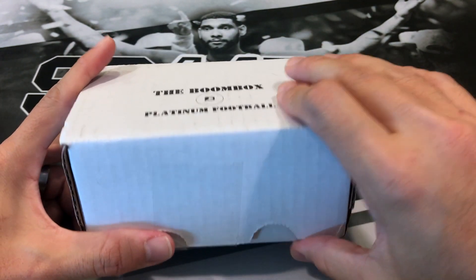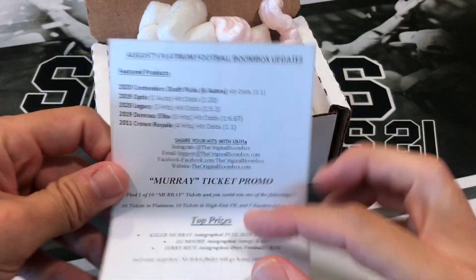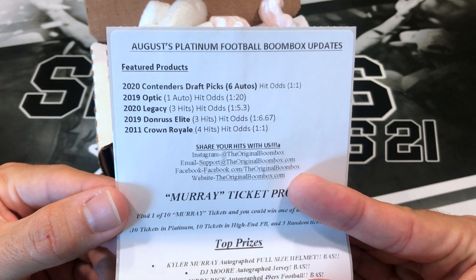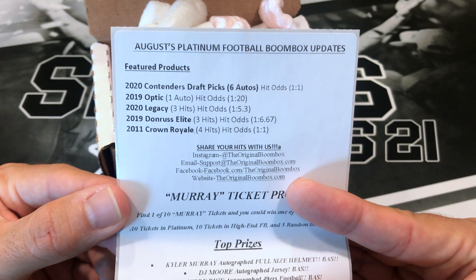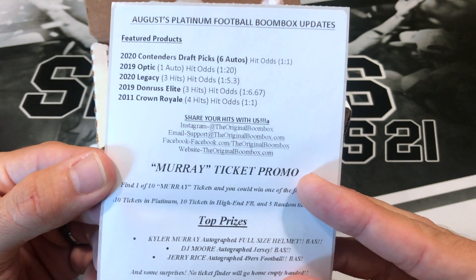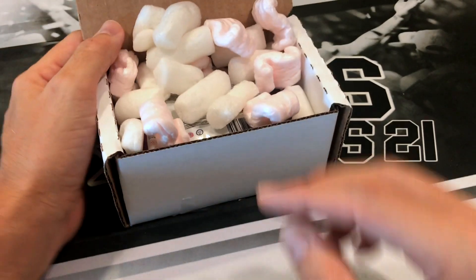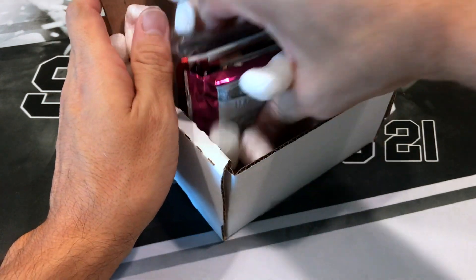So let's see what we actually got here. Like I said, this is for the month of August. This comes with Contenders Draft Picks, 2019 Optic, 2020 Legacy, 2019 Donner's Elite, 2011 Crown Royale. This was the Kyler Murray ticket promo. So if you get a ticket, it's normally on the top. Let's see what all we got and check out our packs.